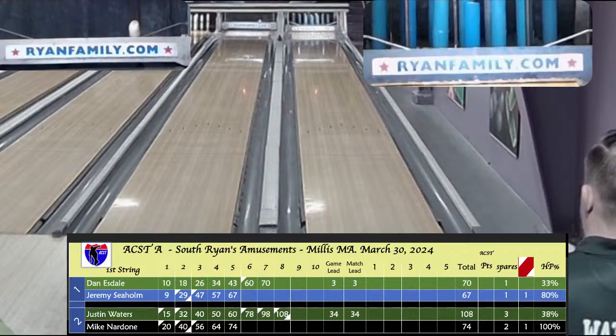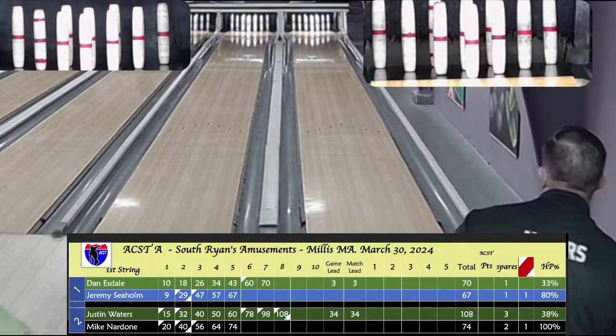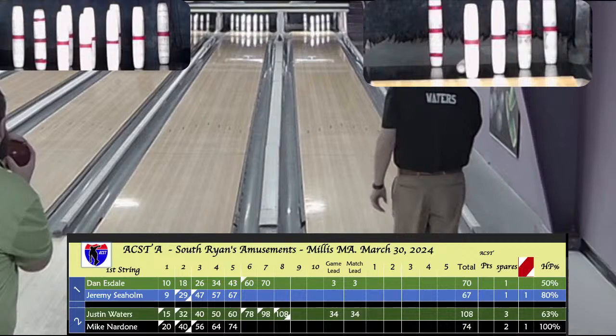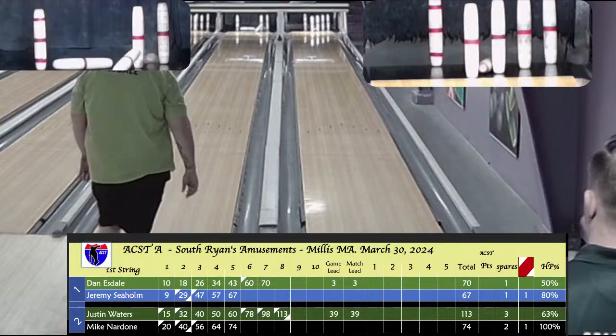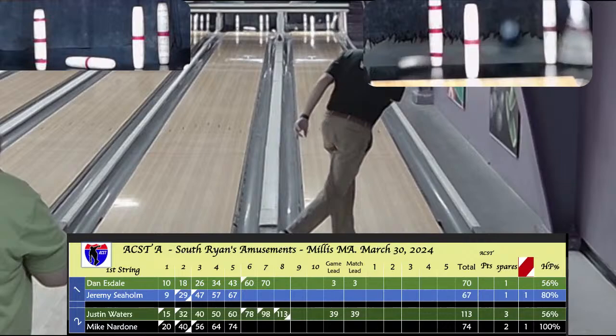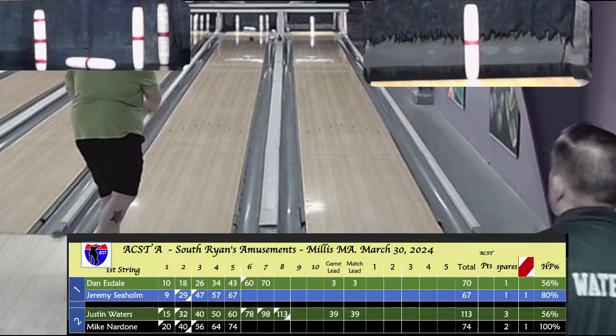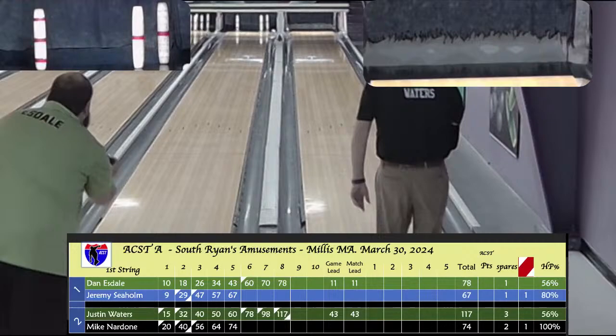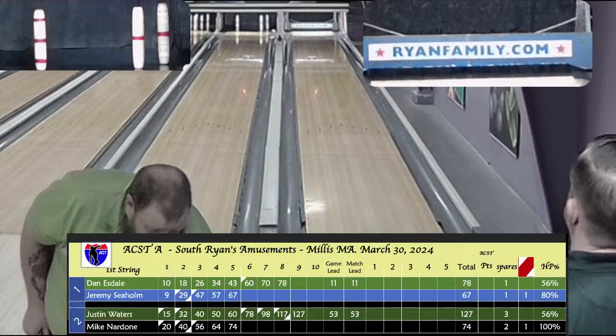Waters on a spare attempt, second ball in his fill, makes it a 9-fill, closes the 8-box with 117. Esdale trying to pick up his split and can't get anything to go. Waters on the 10 attempt, gets it — 10-box puts him at 127 after 9. Esdale trying to get a couple out, misses everything — a 7-box puts him at 85 after 9. Box 10 of game 1 for Justin Waters: on the head pin just full, spread eagle minus the 6-pin plus the 9-pin. Esdale also on the head pin, leaves a triangle right plus a 7-pin.